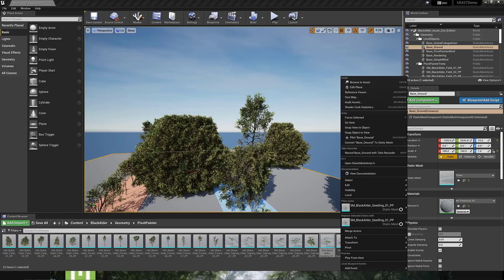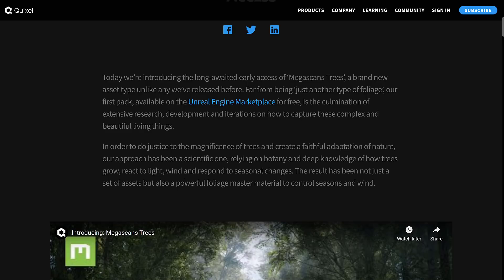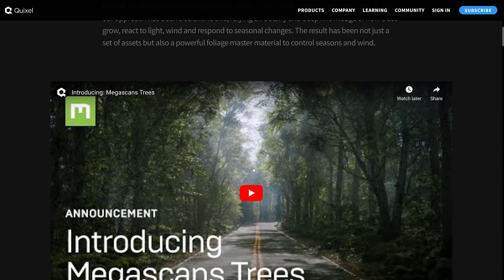If you are trying to come up with a tree system for your scene, this could be a good pick. This is early access at this point in time. From the release: it's a brand new asset type unlike any they've released before. It's available in the Unreal Engine Marketplace for free. It's an accumulation of extensive research, development, and iterations on how to capture these complex and beautiful living things. Their approach has been a scientific one, relying on botany and deep knowledge of how trees grow, react to light and wind, and respond to seasonal changes.